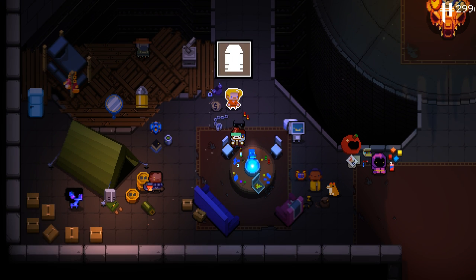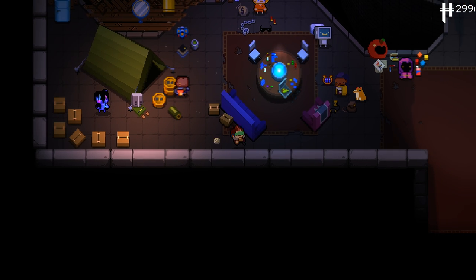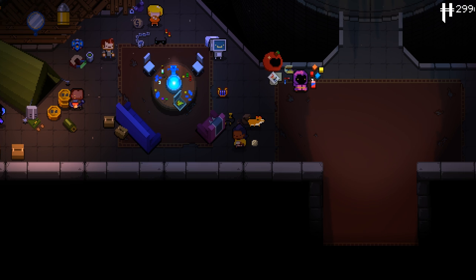To unlock each costume, you have to have beaten the past of each character. Once you've beaten the past of each character, you can then equip that alternate costume, beat the past again, and then you will have unlocked the alternate costume for the weapon.